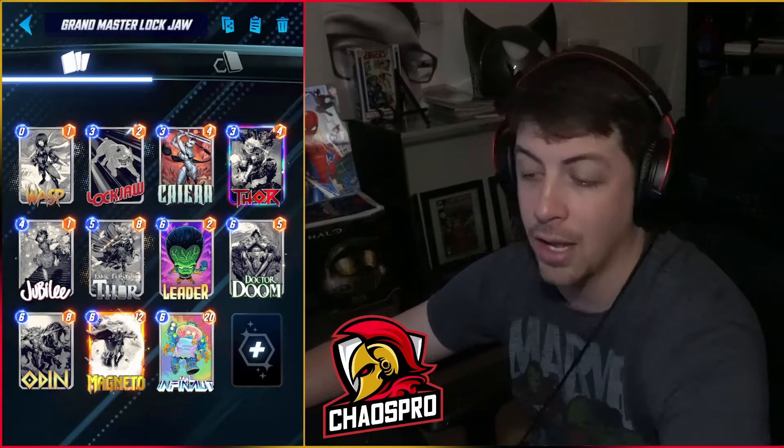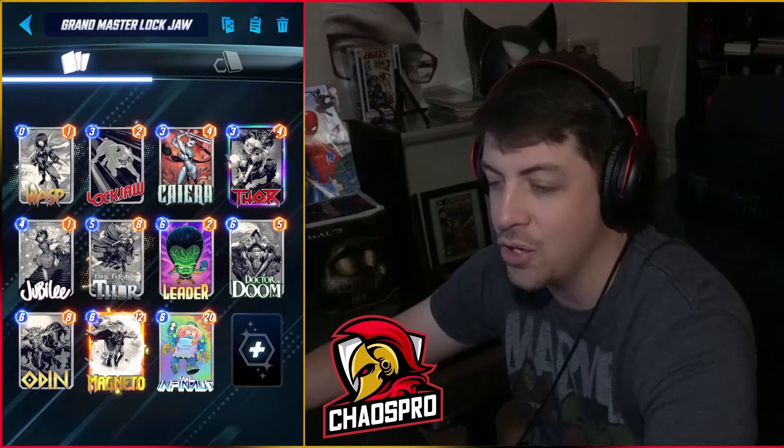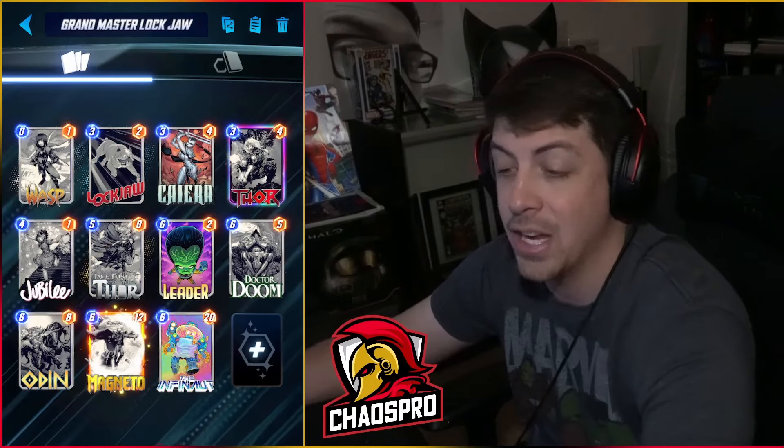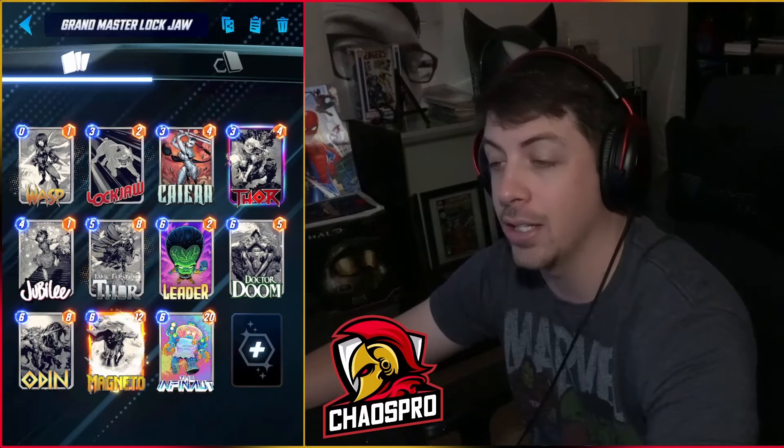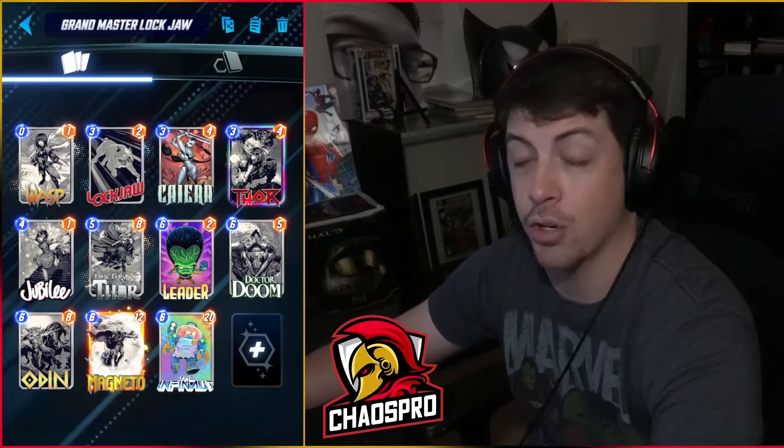We added Leader, Dr. Doom, and Odin to the deck. We considered Giganto instead of Magneto, but Magneto has an unreal on-reveal effect that can potentially get reactivated by Grandmaster, disrupting their board. With cards like Ms. Marvel running around, Magneto is not a bad choice. Grandmaster can also help Jubilee and trigger Odin to re-trigger cards like Mjolnir or Dr. Doom.